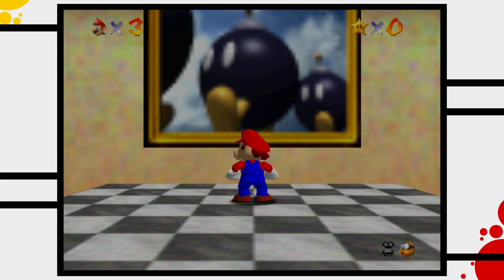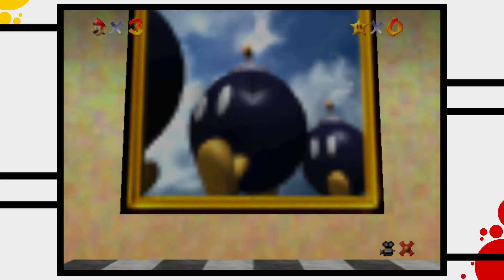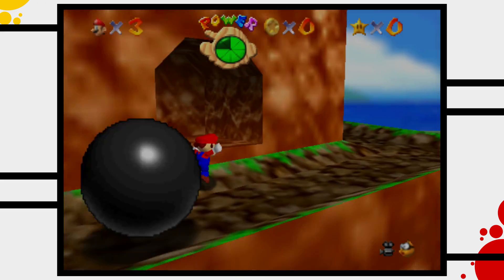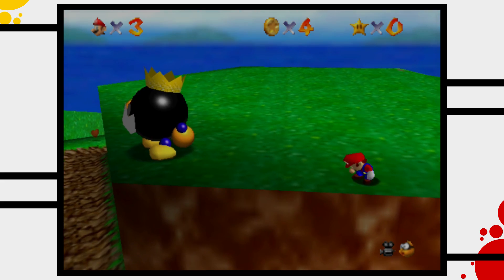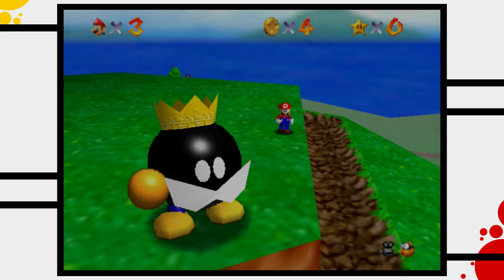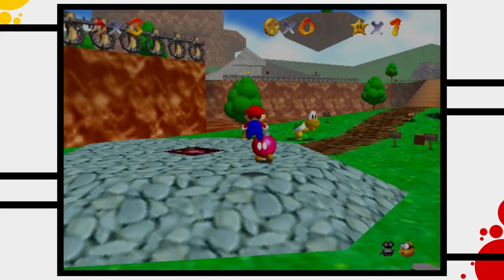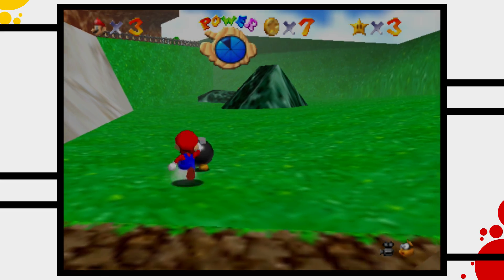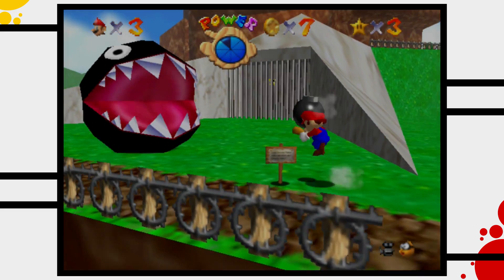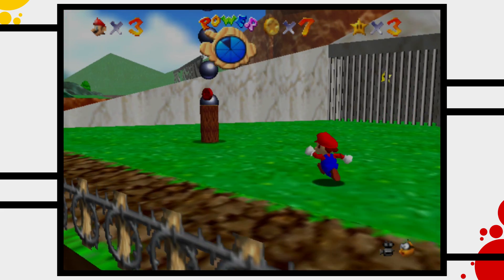The first seven of them live inside the painting of Bob-omb's Battlefield. Bob-omb's Battlefield is a battleground of war. For the longest time this place was peaceful, but when Big Bob-omb got his hands on a power star everything escalated. The pink Bob-ombs fight against the black Bob-ombs and both sides seem equally strong. But maybe Mario's arrival will finally decide the battle.